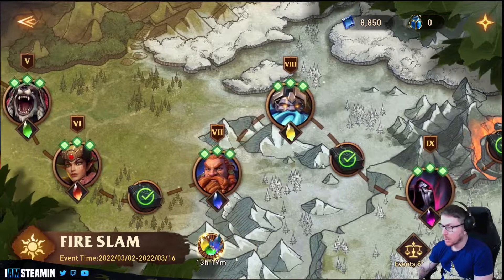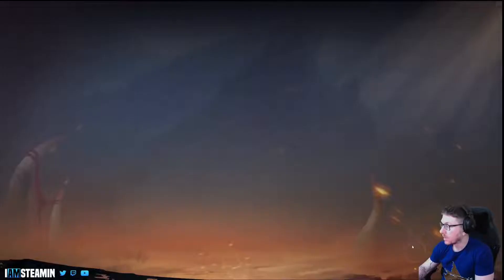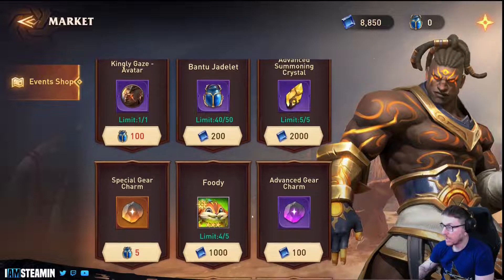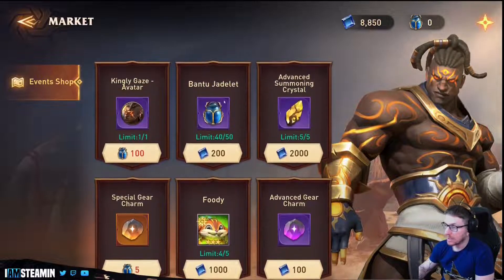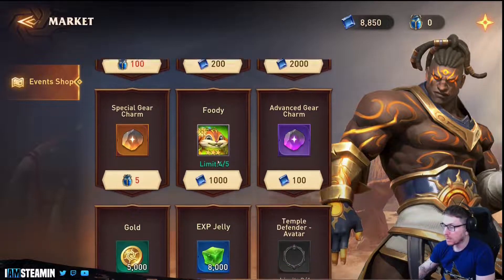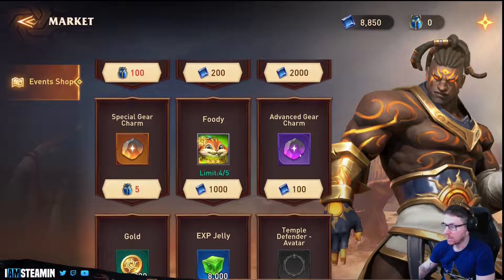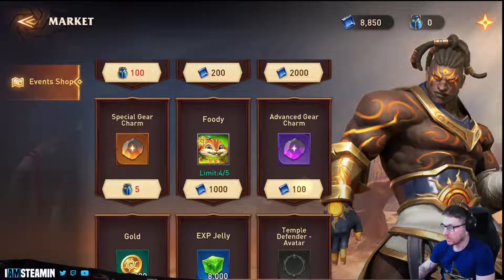You're getting these ability gems, and then you can go into the event shop — look, I've amassed 8,850 jade shards as well. Don't buy any of the rubbish in here. Definitely don't buy the Bantu jade at like 200 for one. Instead, spend your shards on the special gear charms — the advanced gear charm is much better value.